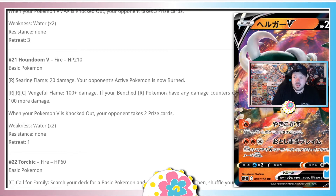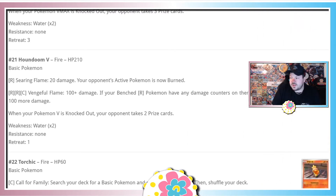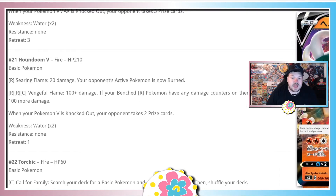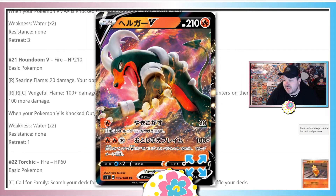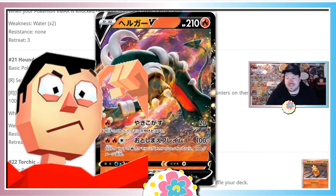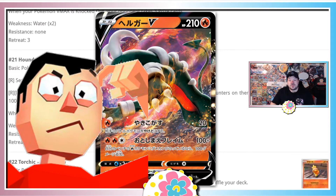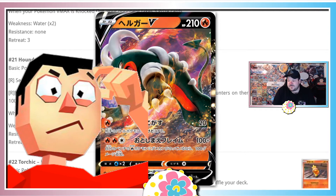We've got Houndoom V. Searing Flame does 20 damage and burns the opponent. Vengeful Flame does 100 damage, plus 100 more if you have any benched Fire Pokemon with damage counters — so 200 for three energies. I'd rather play Heatran GX, Victini V, or Ninetales V. This card is kind of in the middle — it could be hot as a tech, but we also lost Rainbow Energy in rotation. I'll give it a confused head-scratch and see if anything changes in the future.